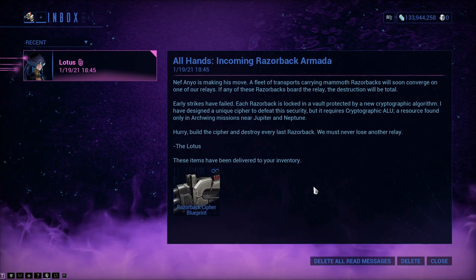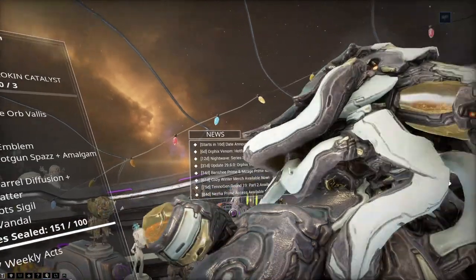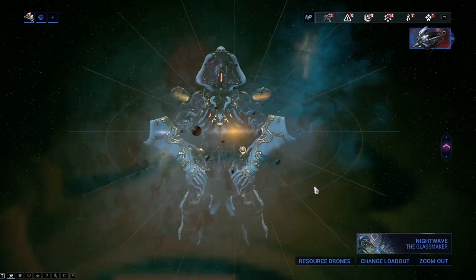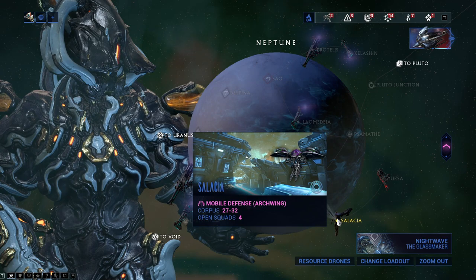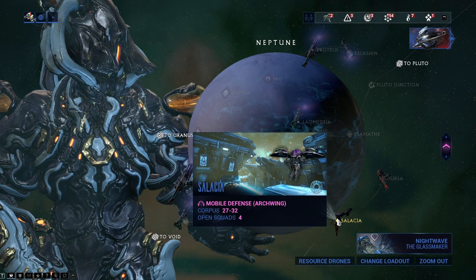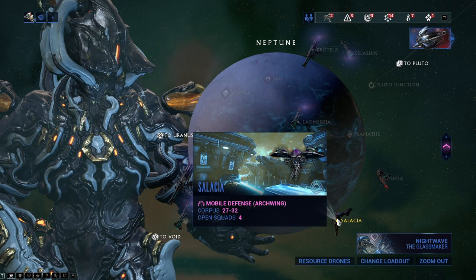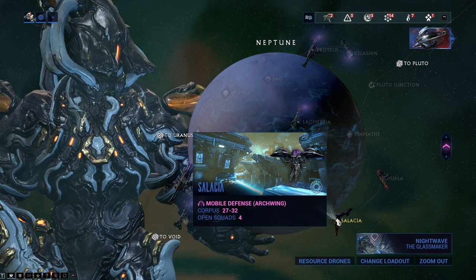This does mean that you will have to do the Arc Wing missions. It tends to be to get the cryptographic ALUs to build the Cypher for this — Neptune, and this mission. There will be people doing this for the entirety of it. This is also a great time to level up Arc Wings outside of free roam stuff.